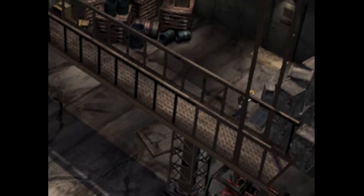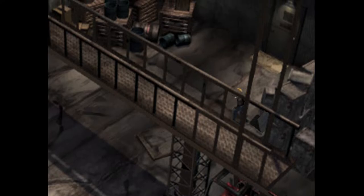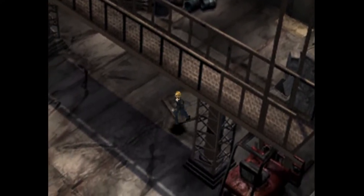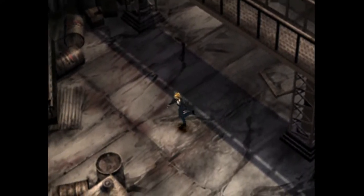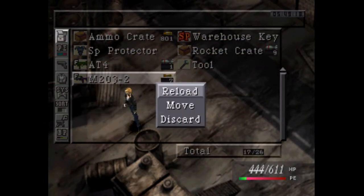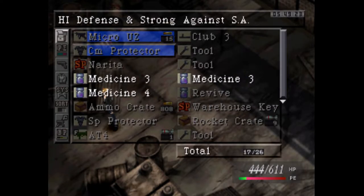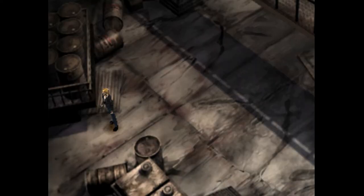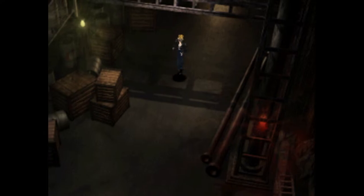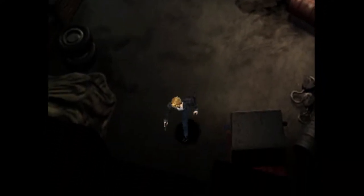So yeah, that is a chest — I thought it was. Anyway, it's the M203-2, which is basically the 203 grenade launcher, just the second variation on it, which has the heat ability on it. We'll probably dump that off for now. I've almost hit the max — you can only carry 999 ammo, which means any ammo we get afterwards we'll lose.